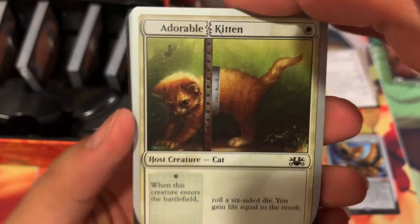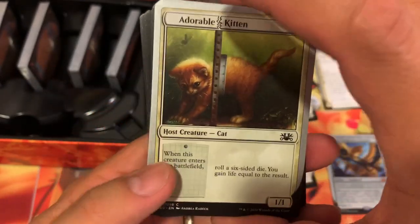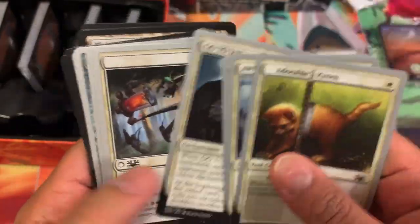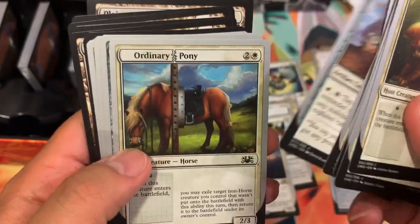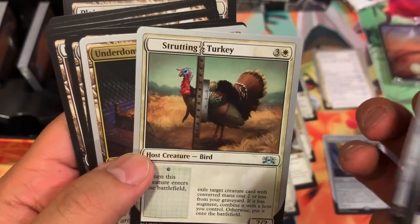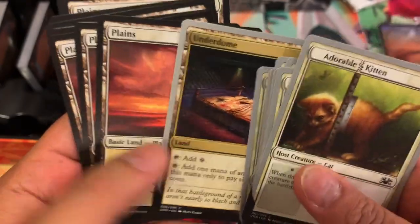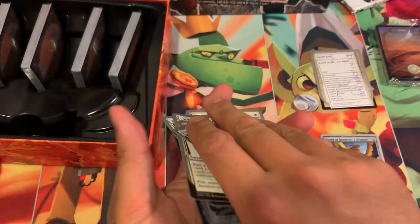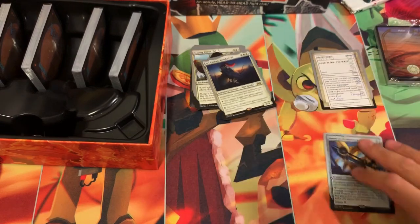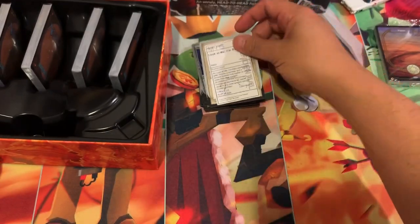And here come your commons — I believe these are the cards available in Unstable and Unglued. Some of these cards look familiar, so I believe these are reprints. Shredding Turkey, which is your uncommon. Underdome, it's a land. And your Plains cards — so there's lands provided. I was questioning how are you going to play with 10 lands, but they do come with lands in each pack. One mythic out of white — that's a preview of the white deck.